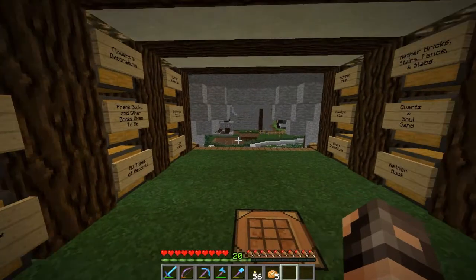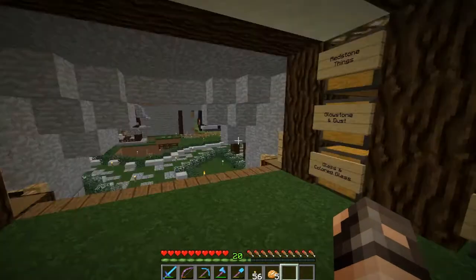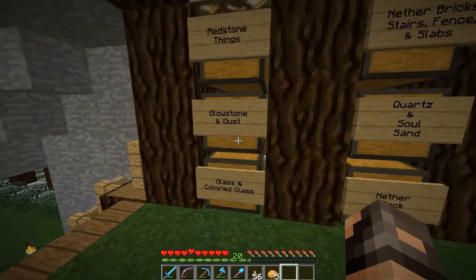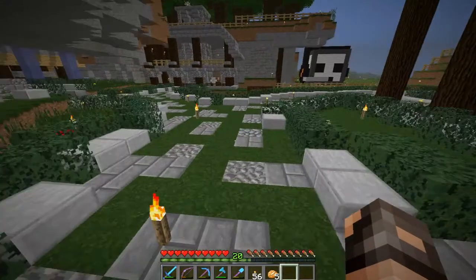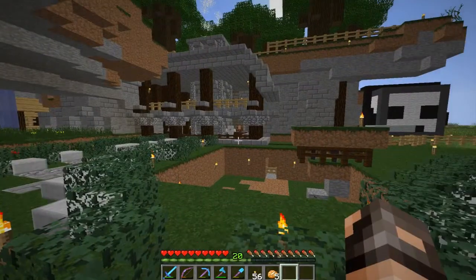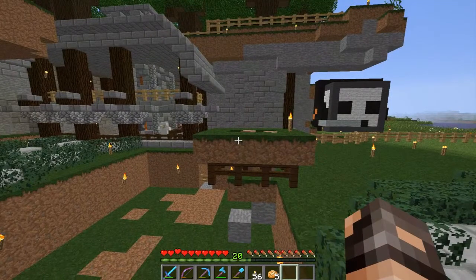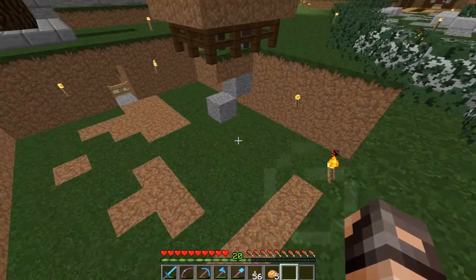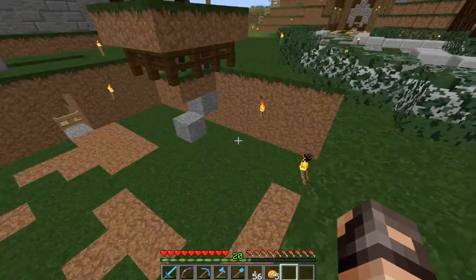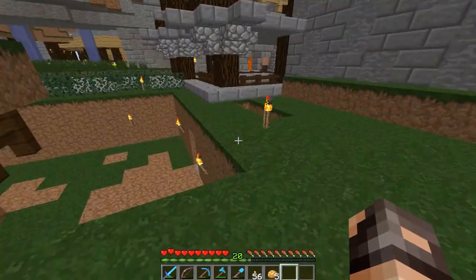I'm getting ready to set up my villager breeder because I want a couple villagers here to trade with, though this won't be staying here permanently. I'm grabbing some glass — not glowstone, glass — about two stacks for now. I've dug out an area here three blocks deep, and the reason is I need to cover the top with glass. This is going to be an infinite villager breeder where these guys will harvest and replant crops.